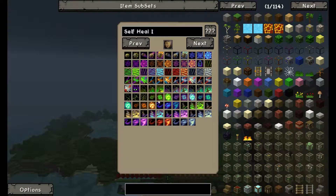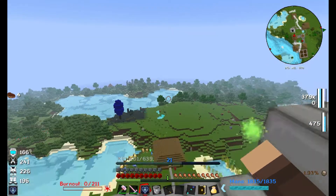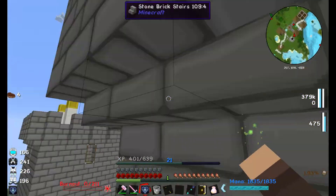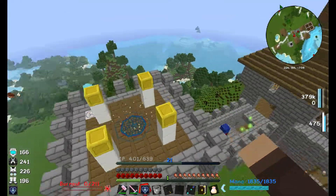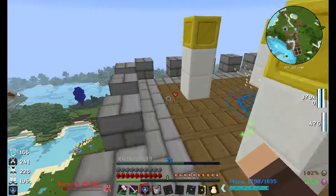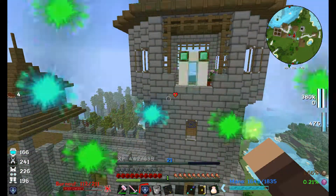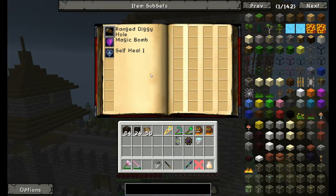Let's go with the lowest blue heart and call it 'Self Heal 1.' Look at that — nice! It gives me regeneration as well, so it heals me and gives me regeneration. It does use a little bit of magicka. Let's open our book and put our spell in there — nice.